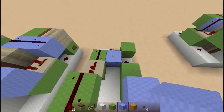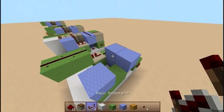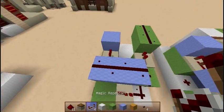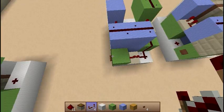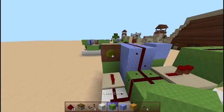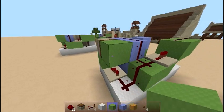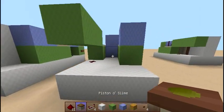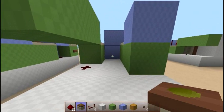Now you're going to build two blocks up like this, one block over, place redstone like this, and place a repeater this way on two ticks. To finish off the monostable, place a piston on top of our input block and a block here to cut off this redstone — that's the redstone part of it done.